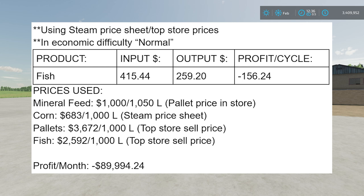The profit per cycle is negative $156 — you're losing money if you're doing this production chain, and going through a lot of extra work to do it. You're actually way better off just selling the corn and pallets and never buying any mineral feed to put into this thing. Your profit per month is negative almost $90,000 — that's how much you're losing. That's calculated based on 576 cycles times negative $156, which equals negative $89,994.24. So my opinion would be probably not to recommend this production chain if you're trying to make money.